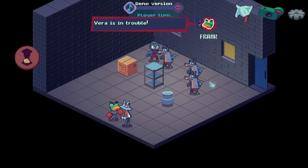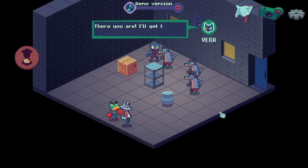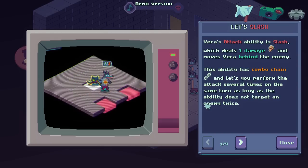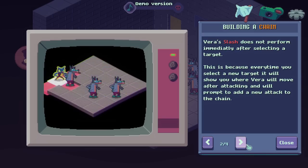Vera's in trouble! I believe she can get herself out. Vera's attack is a slash — does one damage and moves Vera behind the enemy. It has a combo chain, letting you perform it several times on the same turn, as long as it does not trigger against the same enemy twice. I love that. So we can literally play checkers with her? That's super fun.